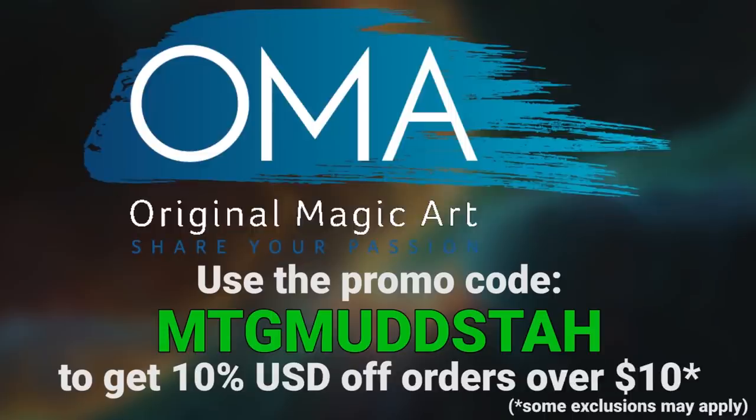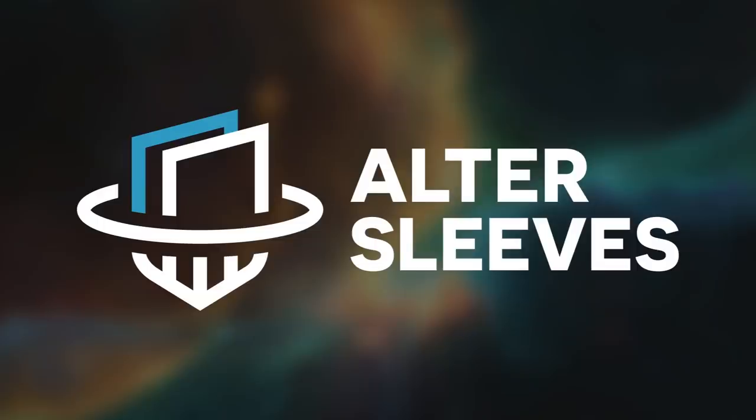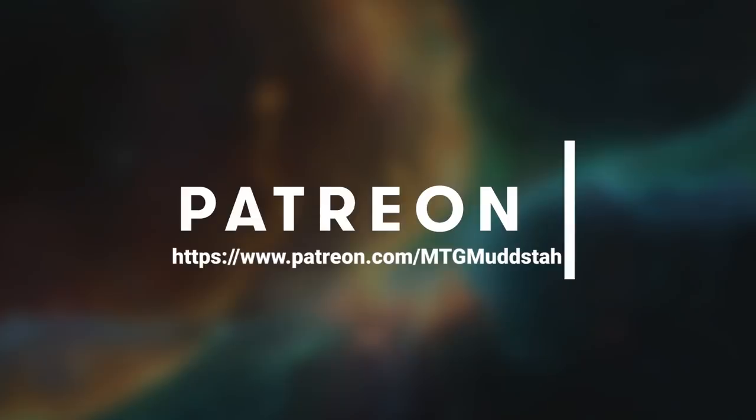If cards aren't what you're looking for, Original Magic Art has play mats, tokens, and sweet art that you can use that same promo code to get 5% off your order there. If you're looking to bling out your cards, using Alter Sleeves is a great way to do so, and you can click the affiliate link in my About section. And if you just want to help out the channel, you can always consider becoming a patron for as little as a dollar a month and join the generic Goblin Gang.